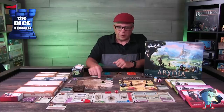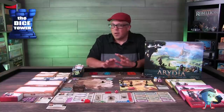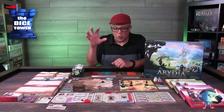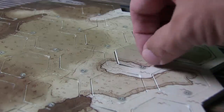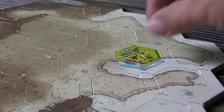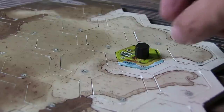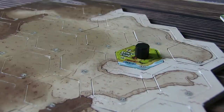Starting out at the world map, you'll be flipping tiles as you move through the world. Right away in the tutorial, they have you going to the exile camp — that's where you wake up. You do a little training and learn the combat system there, which is really fun. There are points of interest and NPCs for you to talk to.